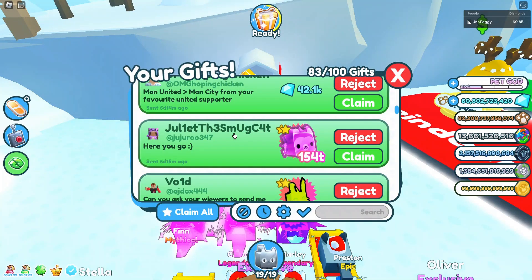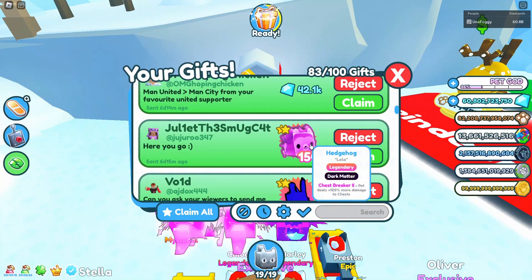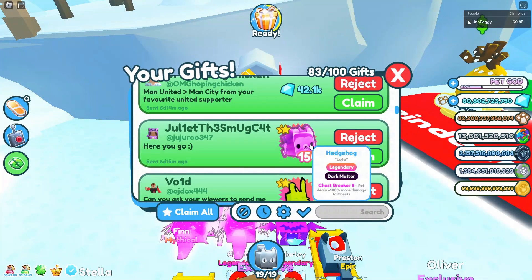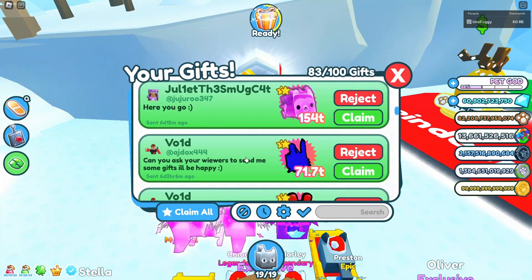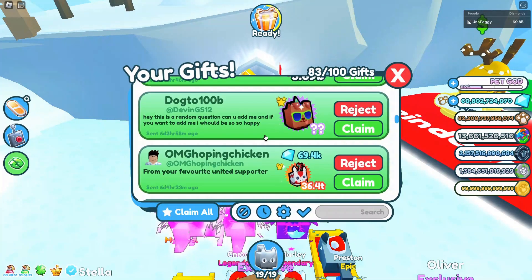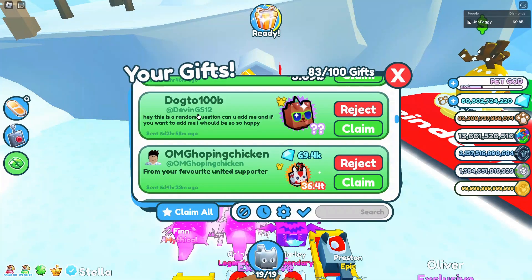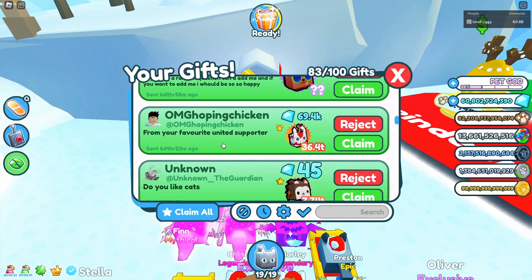Another one from a very good friend, Juliet the smug cat or juro - they have given me a nice dark matter legendary hedgehog. We've actually got a few of those like the hardcore and rainbow versions. Thank you for that one. Can you ask your viewers to send me some gifts? If anyone does want to send gifts, there you go. We also get a party dog, and again from the United supporter, thank you very much for that party dog.